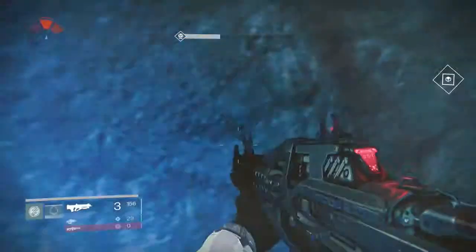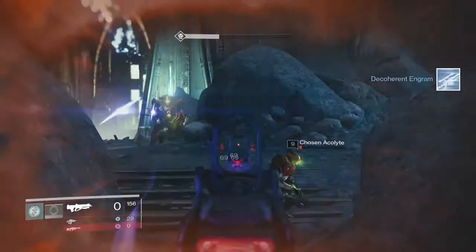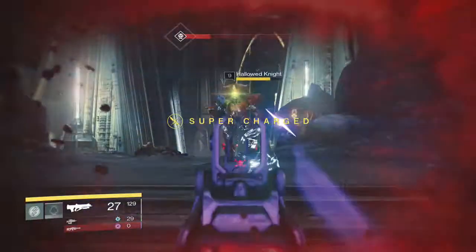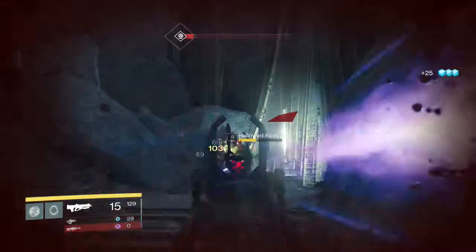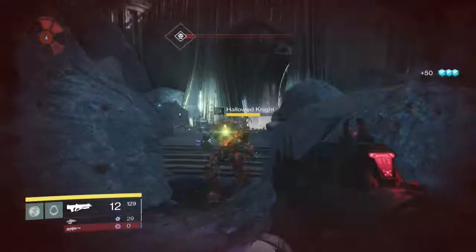Put that guy in the face. Grab that engram. The yellow health-barred enemies do count for more, so as long as one of them stays alive.